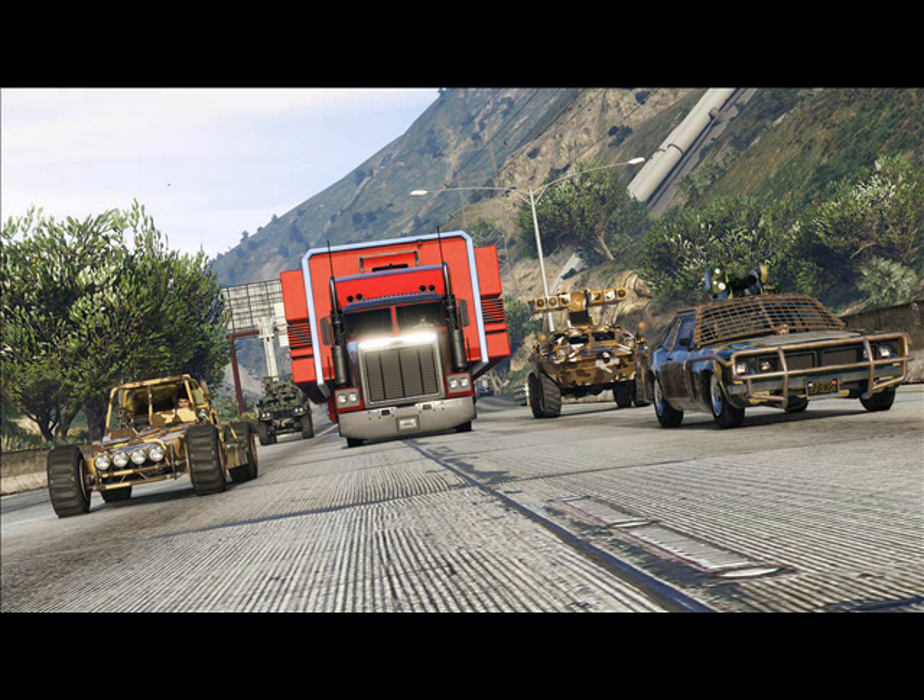Moving on to the first photo, the main point of interest is the Phantom with the trailer. As yan2295 already revealed, there was supposed to be a truck pulling a trailer that functions as a mobile command center. Around it we have a dune buggy with a new livery, what looks like the tank on the right side, the upgraded Tampa on the left, and that old pickup truck from Sandy Shores — upgraded with what looks like a mounted turret on the roof.